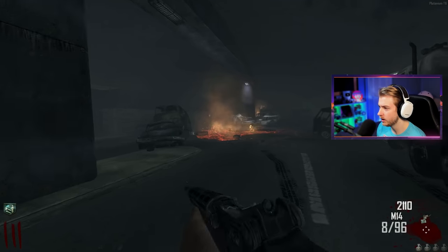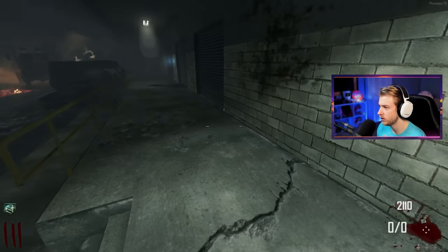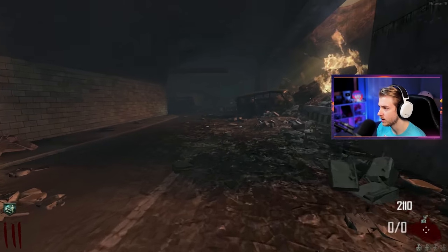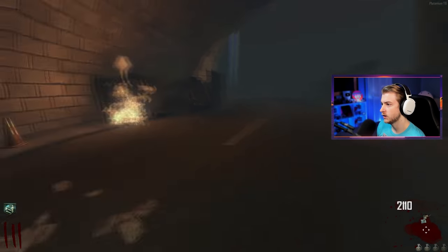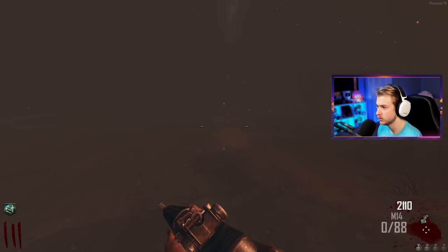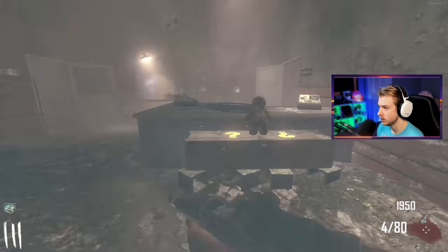I haven't looked up how to get the wonder weapon yet or where all the parts are, but one guide said a part has a chance to spawn over here. I'm not seeing it. I'm already out of ammo for this pistol and I've literally just run to one stop. If they get on me I have to constantly knife. It's honestly not that bad running out here, just insanely difficult to see.